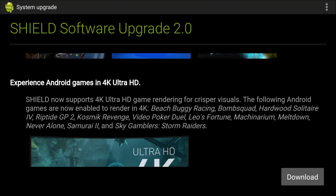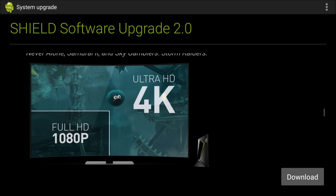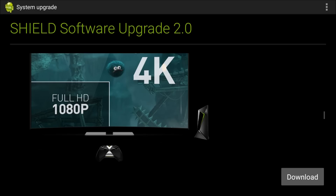You can now play Android games in 4K. Shield now supports 4K Ultra HD game rendering for crisper visuals. The following Android games are now enabled to render in 4K: Beach Buggy, Bomb Squad, Hardwood, Riptide, VideoPoke. Those games play in 4K resolution, so I won't really be able to capture it — I'll have to capture it on my phone in order to do that.